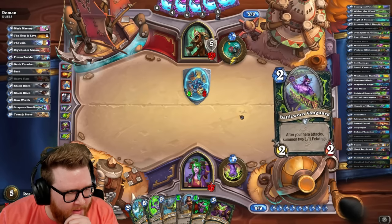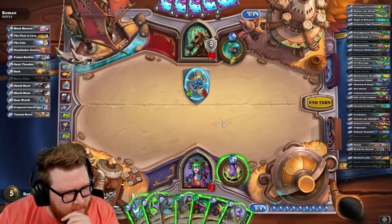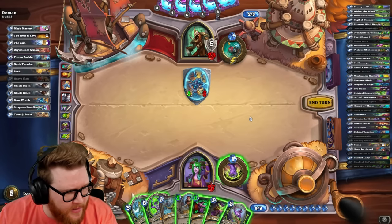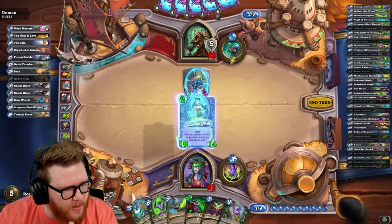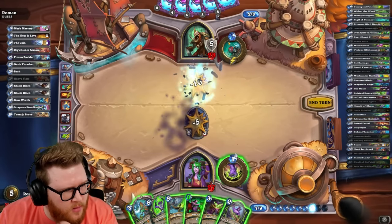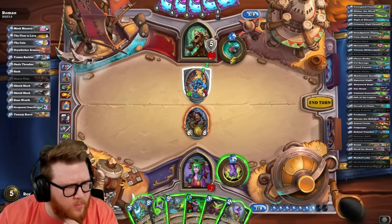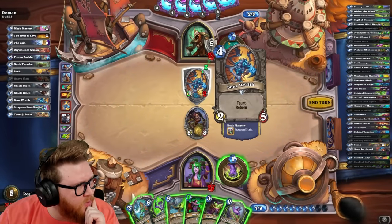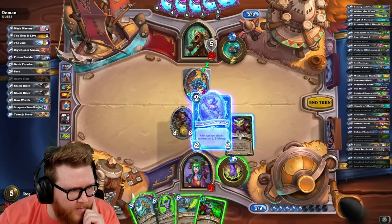Vanguard's not a one-mana spell, unfortunately. Can I get a twin slice off this thinos? I don't know how this works. No — I wouldn't have mana to play it so that wouldn't really help. I guess we could play the Beauty — she's going to lose a little stats, but that's okay. Do I prefer the one-ones on board or do I prefer this thing being statted up? That's got two health because of Meek Mastery — oh shoot, that's annoying. It's fine, but it's annoying.